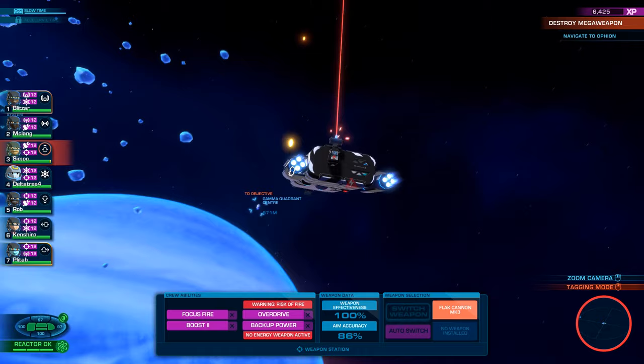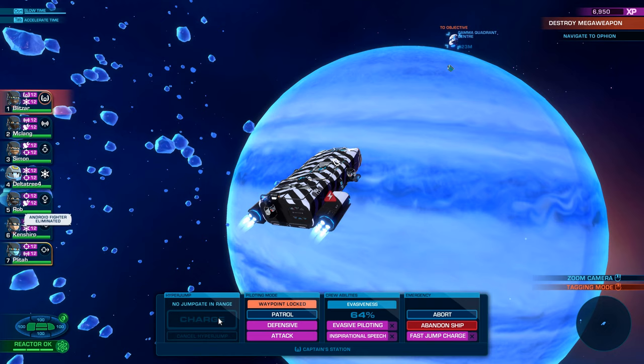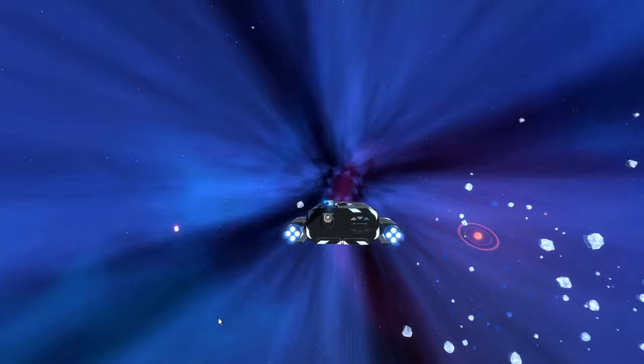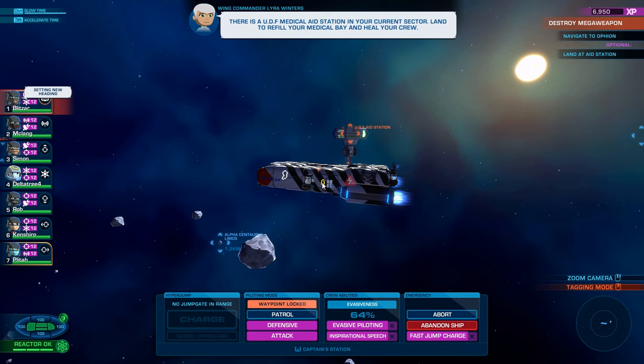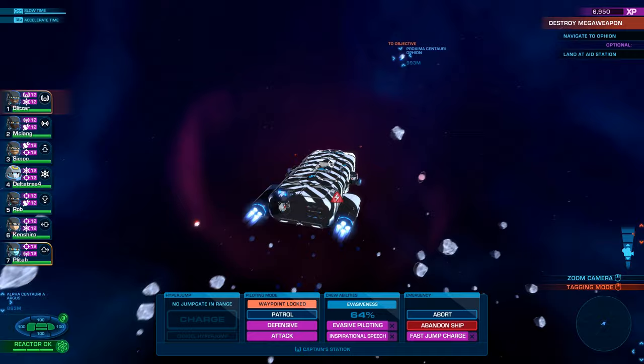Two more. I think it's just that one. I think it's one more jump after this. I'm a Quadrant Cinderella, and no enemies incoming — that's good. There is a UDF medical aid station at your current sector — land to refill your medical ban and heal your crew. Don't really need that because nobody is really hurt. Kenshiro is slightly hurt — he's got a paper cut. It's pointless because the only thing we'll probably get is androids from there.